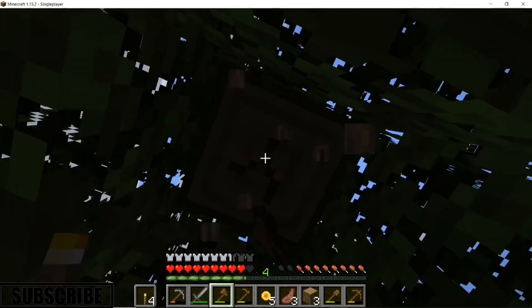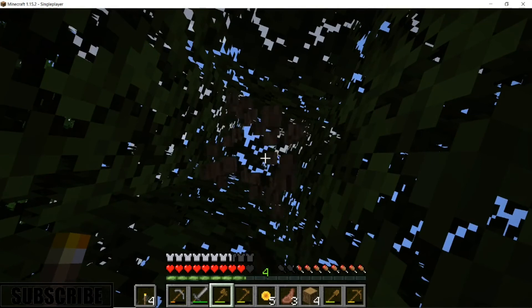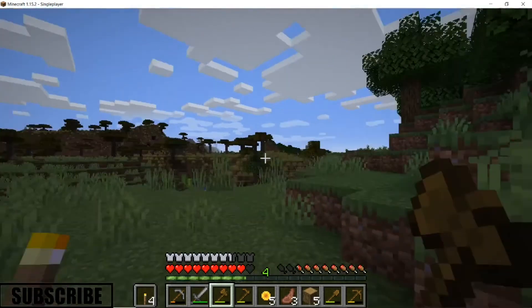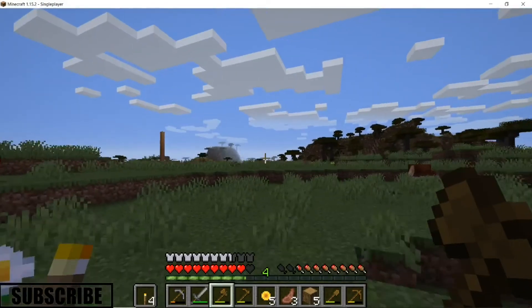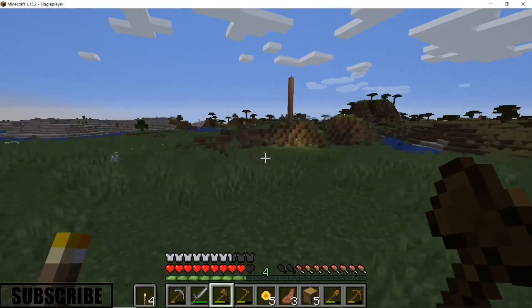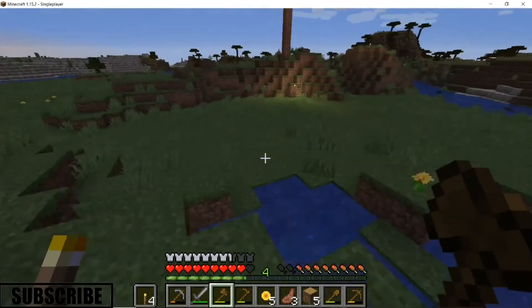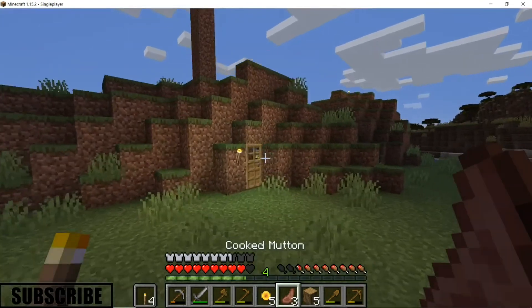I don't like those sounds — I'm above ground, so if those cave sounds are above ground that means there's a dungeon near me. But I'm literally in flat grasslands, so I don't get why those sounds play above ground.